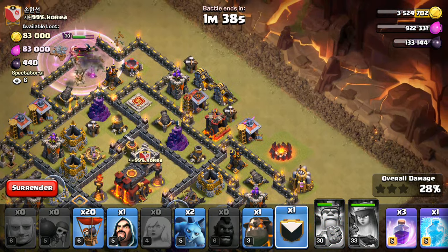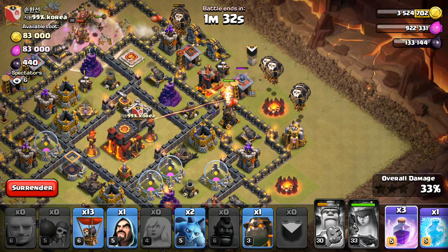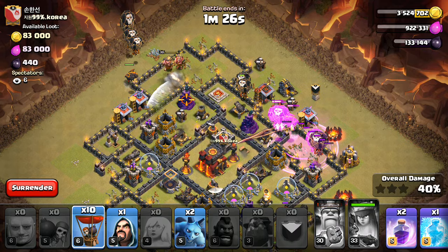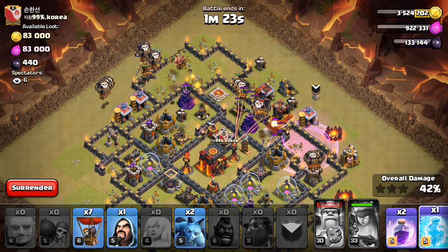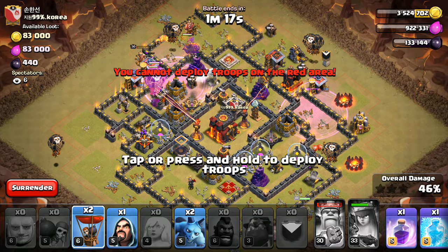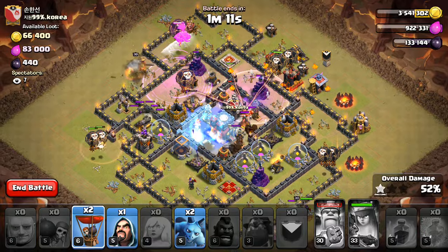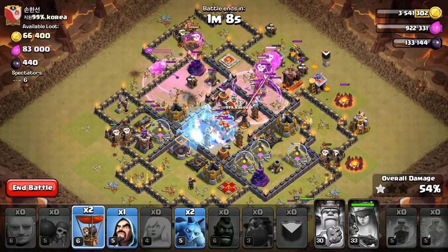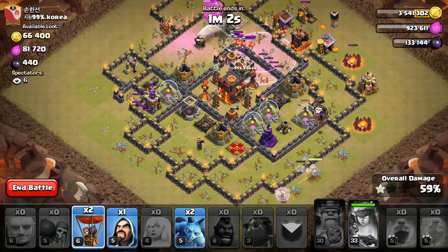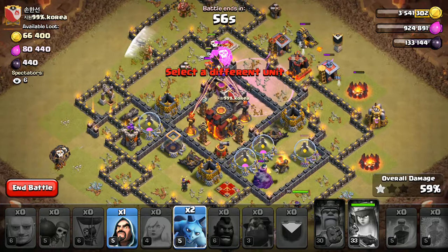Let's start in over on this side. Drop the Wall Breakers and Rage everything up over there. Lava Hound in. Let's drop our Rage in there — more Balloons. Let's go ahead and Freeze right now. I guess we'll Rage right there. I don't know how this is going — things are getting shot down. There's all that air stuff in there, which sucks. This is not going to fly — no pun intended.